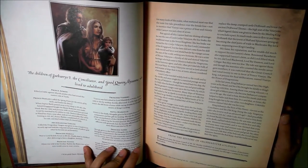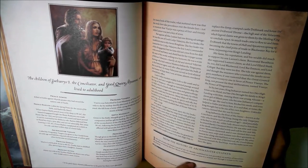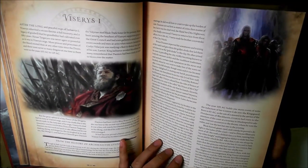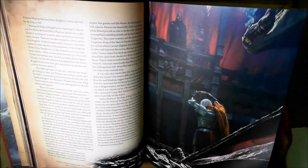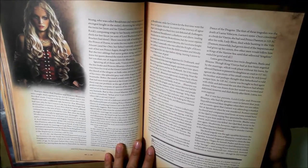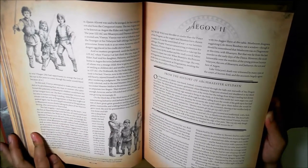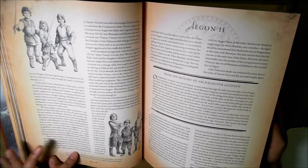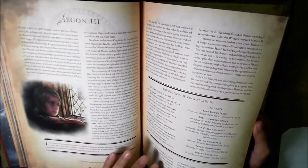Portrait. King Jaehaerys I and good queen Alyssain with their son Prince Aemon. Is that Maester Aemon? Baby Maester Aemon? Is this King Viserys I? Princess Rhaenyra, the realm's delight. And look at these little sketches of kids. King Viserys, the sons of King Viserys, the sons of Princess Rhaenyra. I love this book. I'm not even reading the fluff, but the fluff in the fiction is all excellent. I've flipped through it once, I've skimmed it.